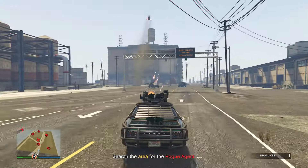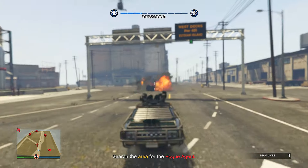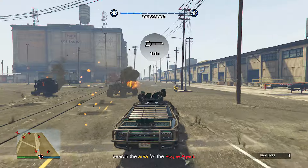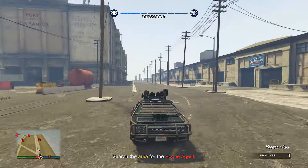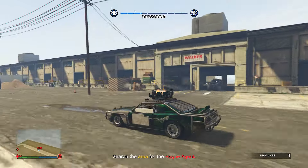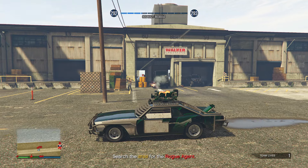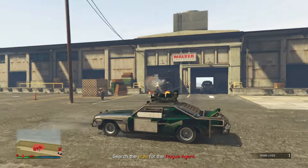You just need to press LB, or L1 on PlayStation, to activate it. From the back you can shoot mortar explosives, which isn't the most useful thing in my opinion, just because the minigun can actually shoot backwards — it's a 360 minigun. It's not limited like the Weaponized Ignis. On the very front it is equipped with missiles.